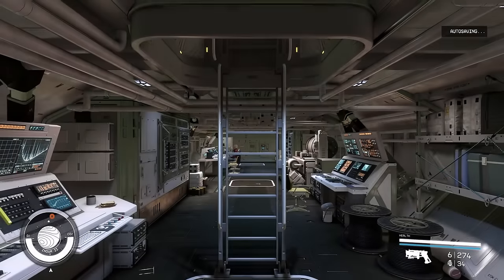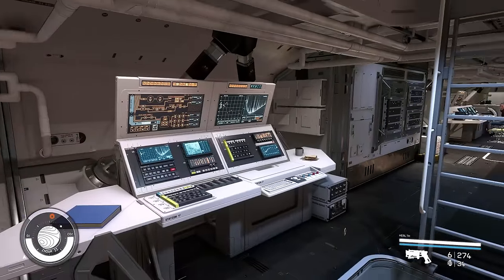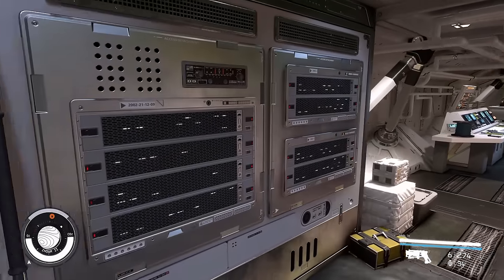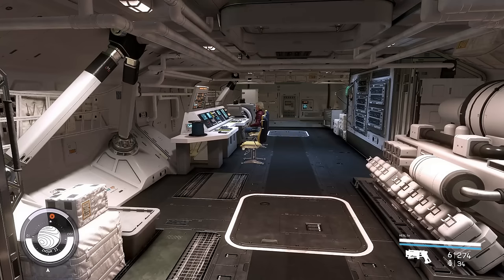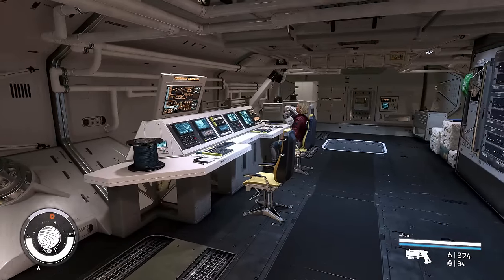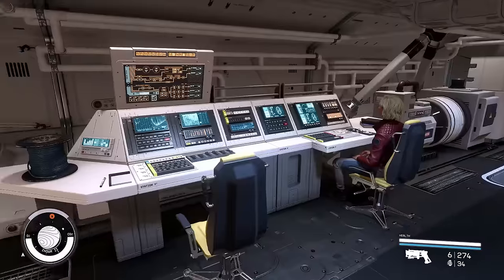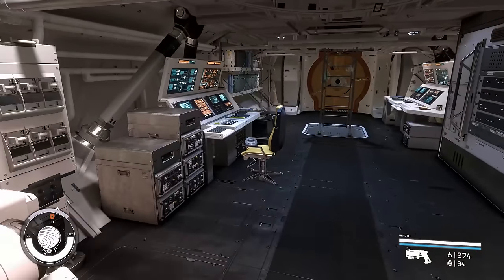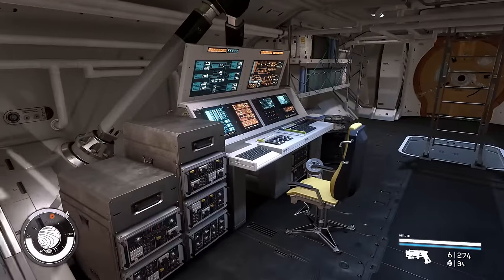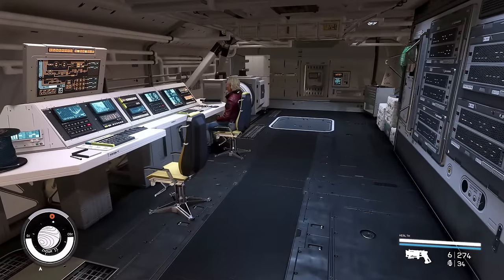Here we are on the engineering deck — it's just one half. Someone once said this is the most Star Trek-looking one, and I do agree. I like this one a lot because all the others kind of look like a cruise ship engineering area. If you use the companion ways going up, there's that bottom porthole — you can see the actual ground of the planet we're on.